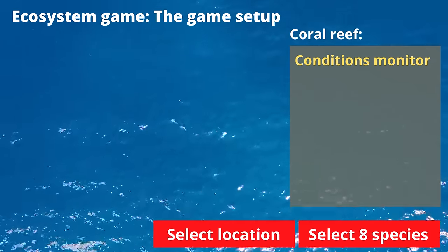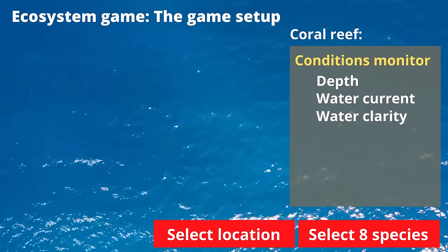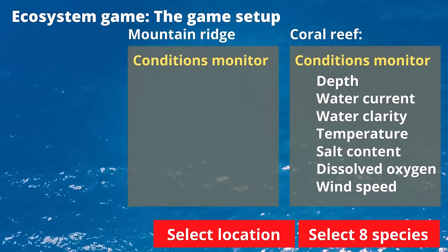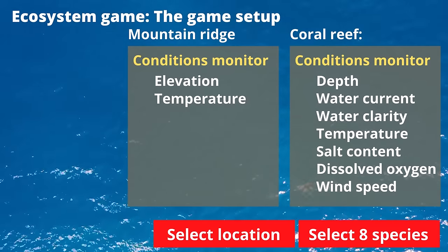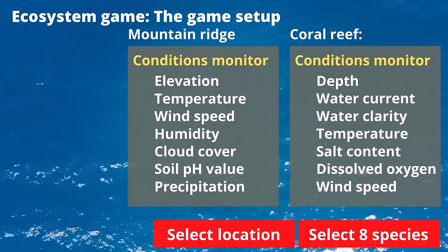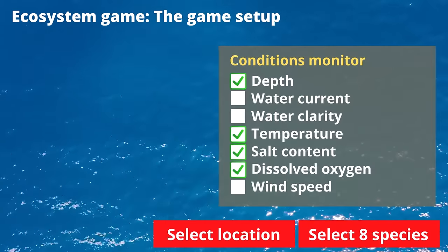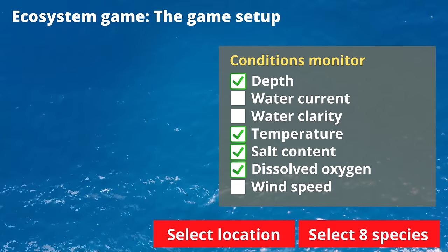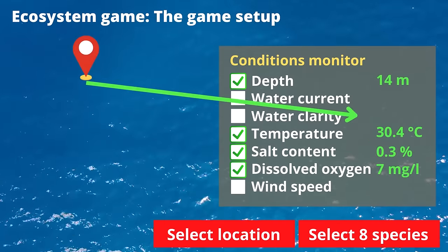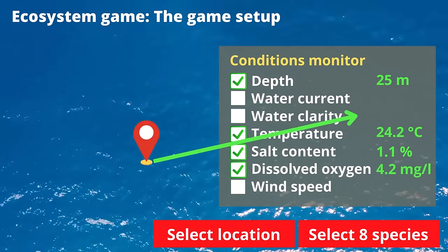For the coral reef, the various locations are described by seven different parameters: depth, water current, water clarity, temperature, salt content, dissolved oxygen and wind speed. In the mountain ridge scenario, you will find elevation, temperature, wind speed, humidity, cloud cover, soil pH value and precipitation. The game restricts you to being able to view only up to four parameters at a time. When you hover the location spot over the screen, all seven parameters change for every single pixel, but you can observe the changes only for four parameters at a time.